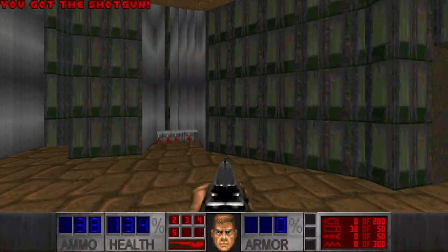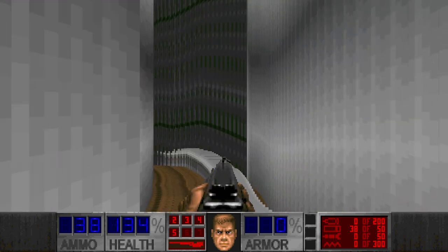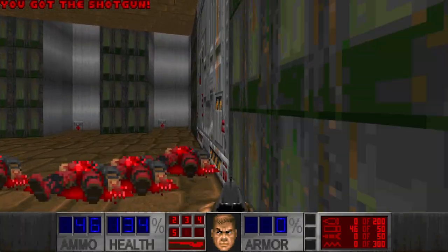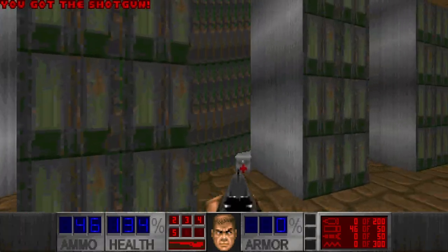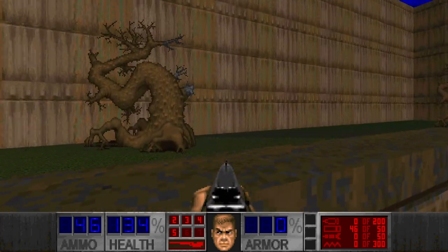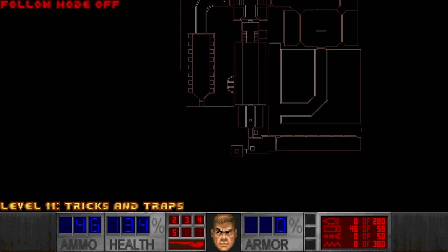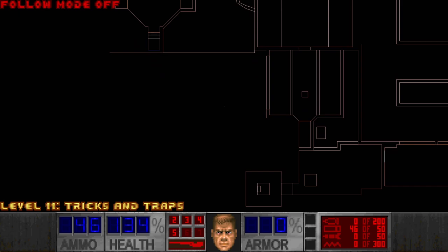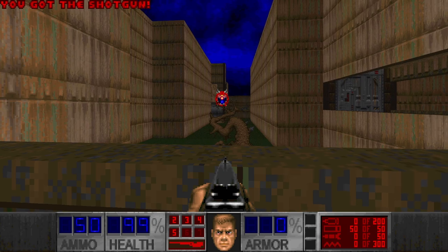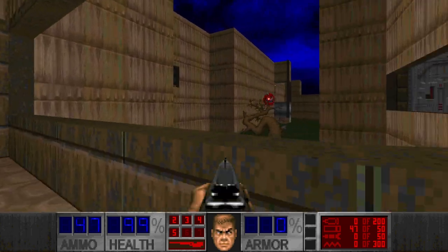At least we have some steampacks here. I assume this is the exit. And the hall of mirrors — this looks bizarre, at least on this side only. I think I probably haven't found all the secrets because there is a berserk pack missing, and there should be a way to get it since I need to deal with all these guys.